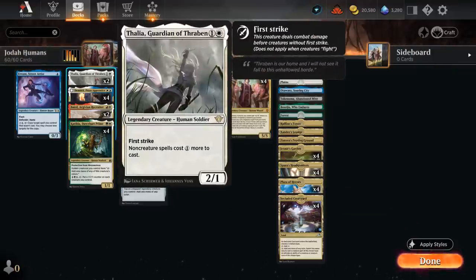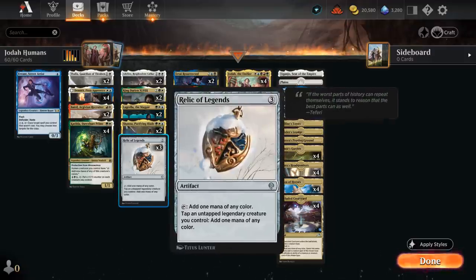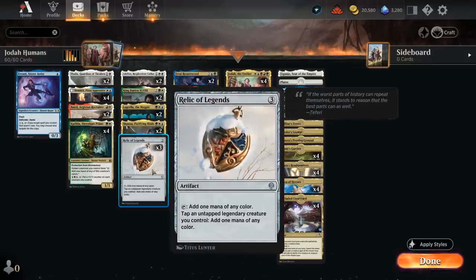At two mana we also have two copies of Thalia, Guardian of Thraben, useful against the more controlling strategies, making all non-creature spells one more expensive to cast. We could potentially not include any non-creature spells in our deck, but I did end up including three copies of Relic of Legends, which is pretty similar in what it does to Katilda — it can tap for one mana of any color, and we can tap an untapped legendary creature we control to add one mana of any color. It's another useful way of ramping out Jodah and setting up those powerful turns where we cast multiple spells in the same turn. Relic has the advantage that it can ignore summoning sickness, whereas Katilda cannot.